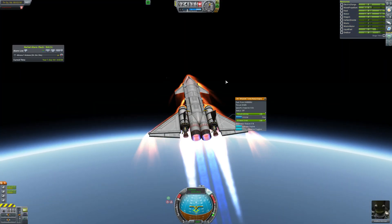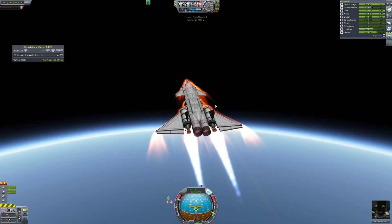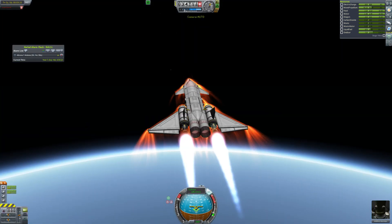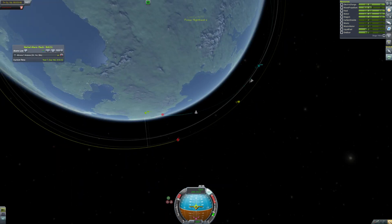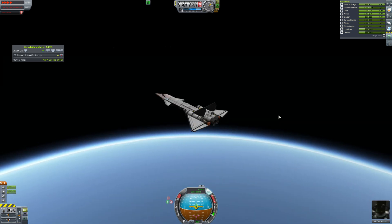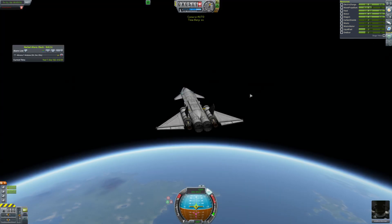We fire up the liquid fuel and oxidizer engines to push us on into orbit so that we can meet the station, grab our engineer, and head on to fix the Moho probe — because the last Moho probe I sent to Moho didn't have any scientific equipment. Apparently I just never remember all of the things needed to go to Moho. Looks like we've got our intercept now, so we'll fly on up there. We're still in the atmosphere, so we're technically flying up there.